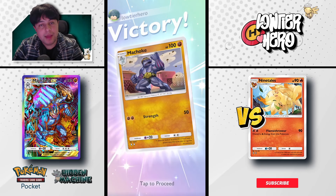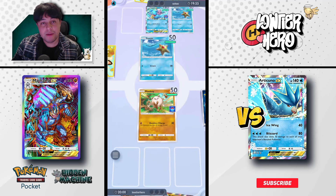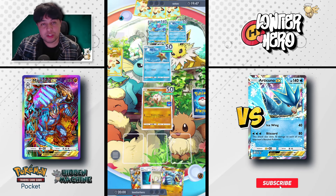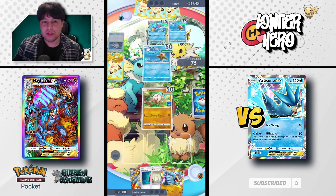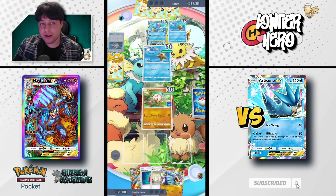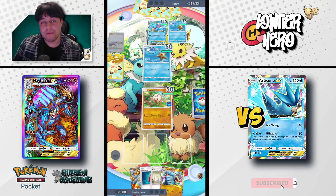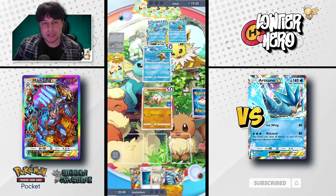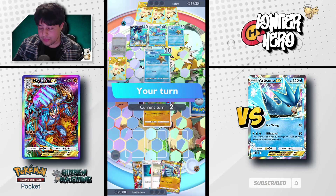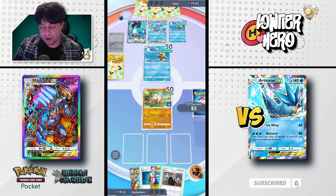We're going second again — very hyped. We've finally got our Mankey. What an amazing start for our opponent though: two Staryu and a Lapras. They have incredible RNG. This is a meta deck we're playing against and you'll see how well or how poorly Machamp does against actual meta builds. I'll Oak in hopes of getting into my evolution. We've got Mankey, Pokeball — we can get our Machamp now, but we're relying on Machamp with zero follow-up.